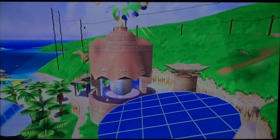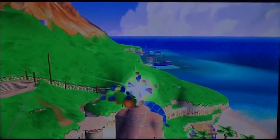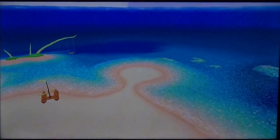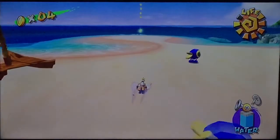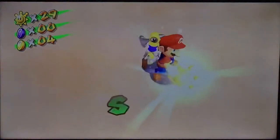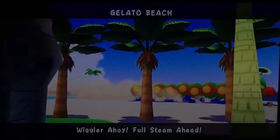The Cataquacks have disappeared; now it's time to be cruel to this one single wiggler caterpillar. It breaks really hard, it's a bit morbid to say the least. Once you get water on the ground and start sliding you get a lot of speed - it's very fun once you get it down. With that, we continue on with Gelato Beach episode three: Wiggler ahoy, full steam ahead! That thing we just killed has now gone crazy and is running around the place.